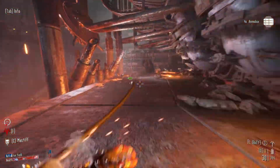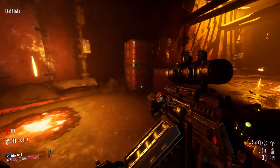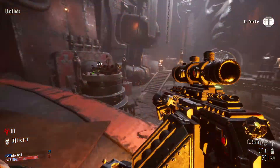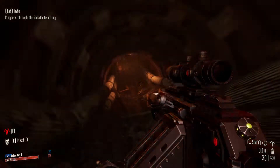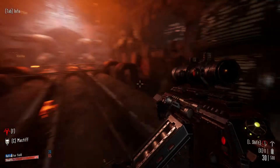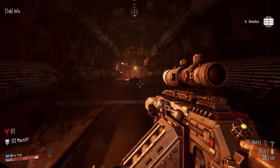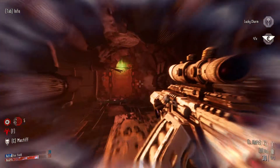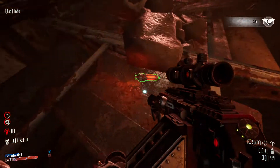It doesn't matter if you go left or right through here — it circles over to the same thing, so either direction works and you're not going to miss a chest. It brings you to this room where you have to come over and use this console, which is going to lower the floors. As we go down, we're just going to keep lowering, using consoles to help us get to the next area, until we can escape. There are some dogs up here. There's also a stim over here if you want to grab it.